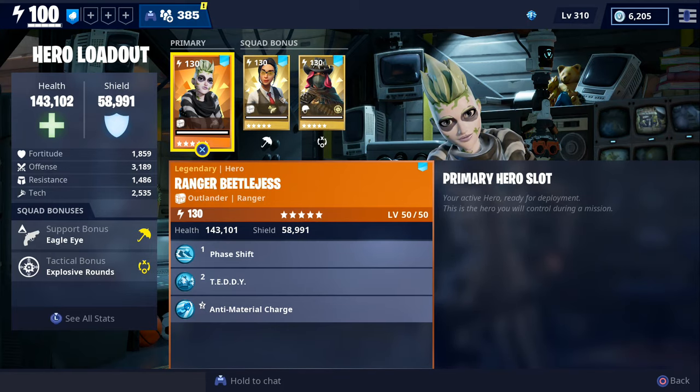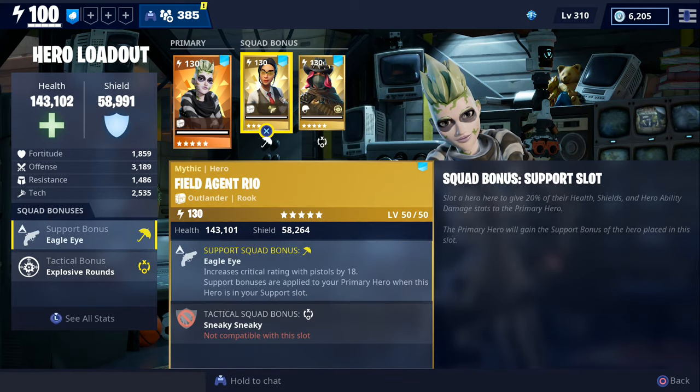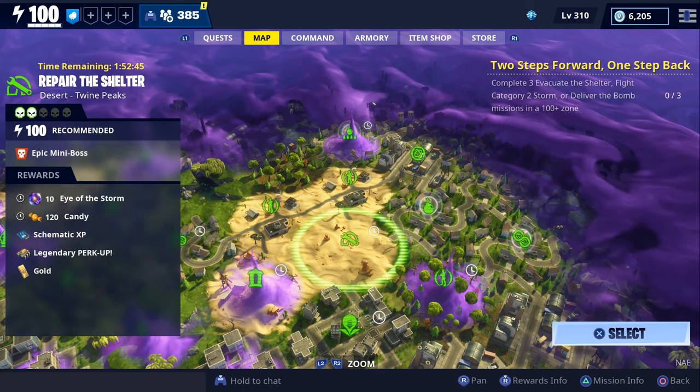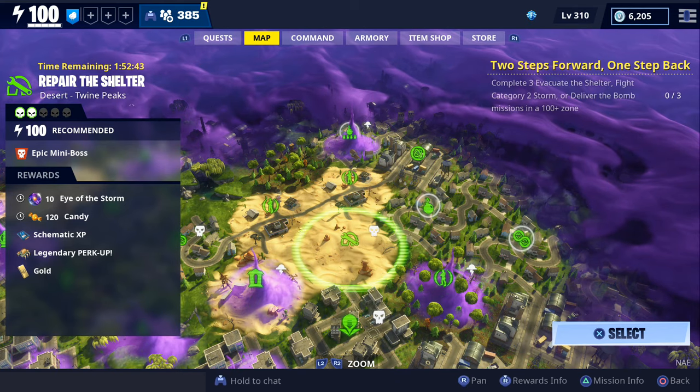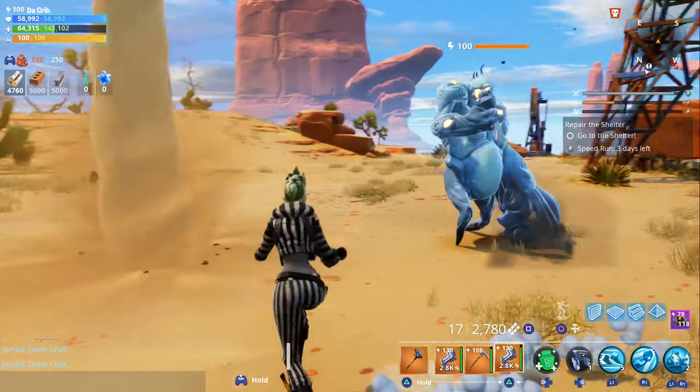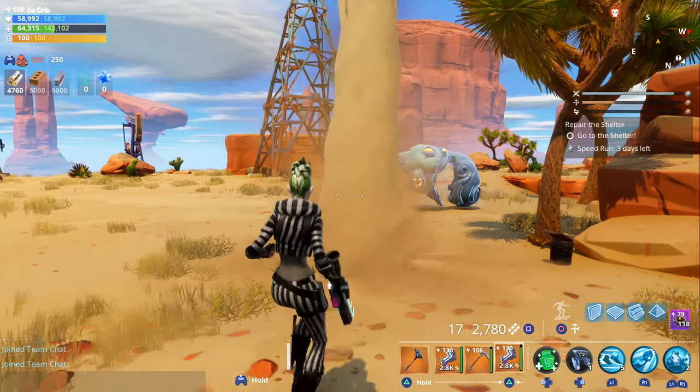As for our loadout, we're going to be using Ranger Beetle Jest with Field Agent Rio in our support slot and Quick Draw Calamity in our tactical slot. The mission we're going to be doing is a level 100 repair the shelter, and we're also going to be doing it solo. We'll also test it out against a level 100 elemental smasher.